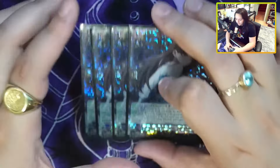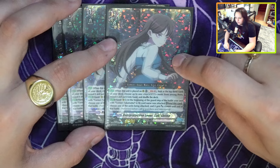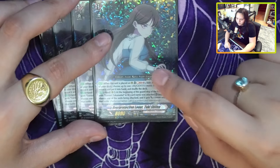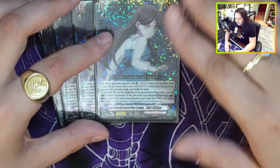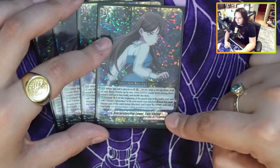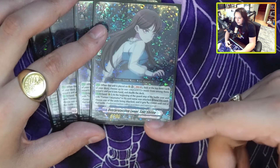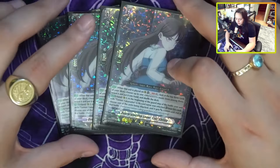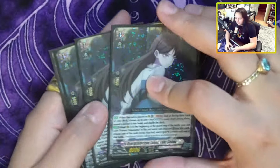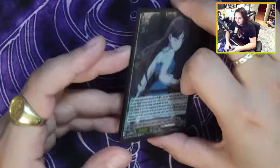Last but not least for units, we have Taki. Her first effect — placed on rear guard circle, look at top 3 for a music card and put it into hand — don't ever use this ability. It is a waste of your soul; you have so many other ways to get your music. Unless you have a ton of soul, you should not be using this. What's really important is the second ability: at the beginning of the guard step of the battle your unit with Tamari got attacked, you bind her and give that unit plus 10k. It's basically a 10k shield — and you can also use her from hand to bind and get the 10k. Be careful how you use these, because if you use too many, you won't have the condition for your re-stands.